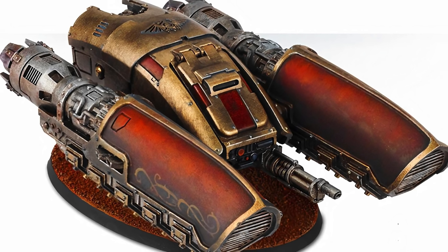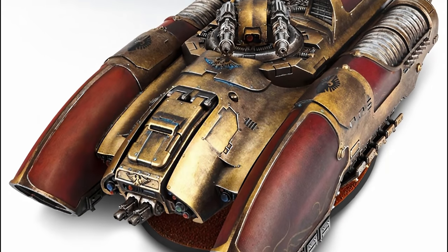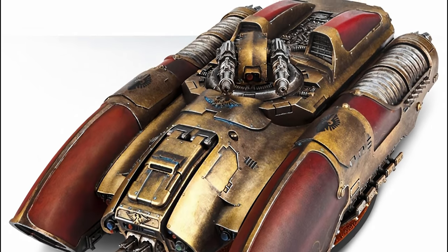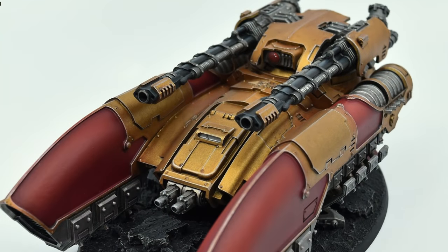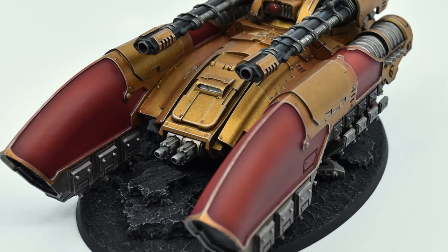Another variant was the Coronus Grav Carrier, which acted as a troop transport but could deal out a severe amount of destruction if the need arose. Whilst the Caladius is the heavily armed and armoured tank of the Custodes, having twin-linked bolt cannons and a taste for destruction.